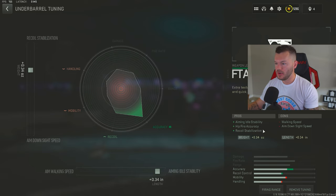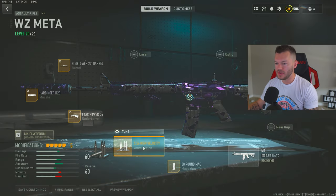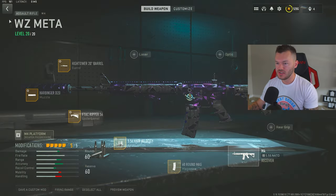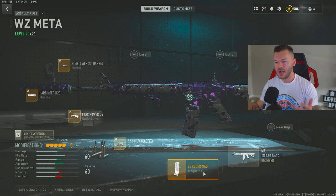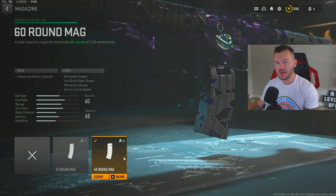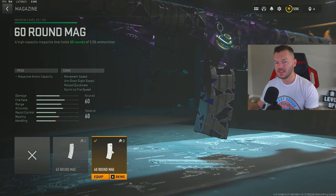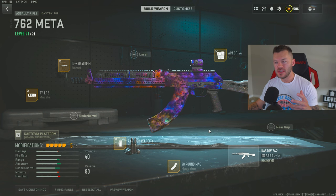After that, the FTAC Gripper 56 with plus 0.34 on both tuning slots — aiming idle stability, hip fire accuracy, and recoil stabilization to help this gun stop kicking. Then the 5.56 High Velocity rounds tuned for plus 0.56 and plus 3.48 to increase bullet velocity, which is huge in Warzone since everything is a projectile, not hitscan. Last is the 60-round mag — you could go 45 in solos, but the 60 is the better overall option.